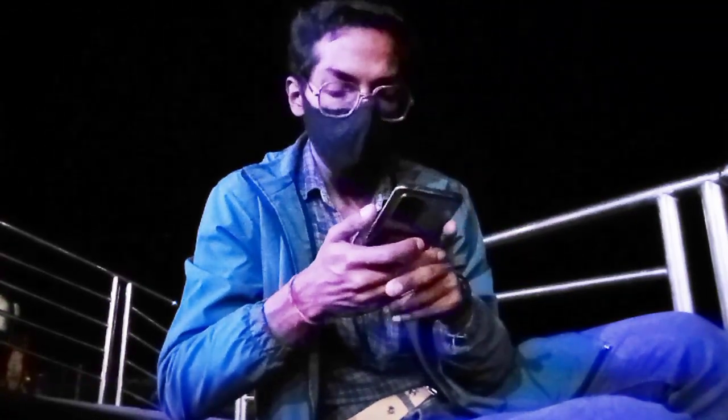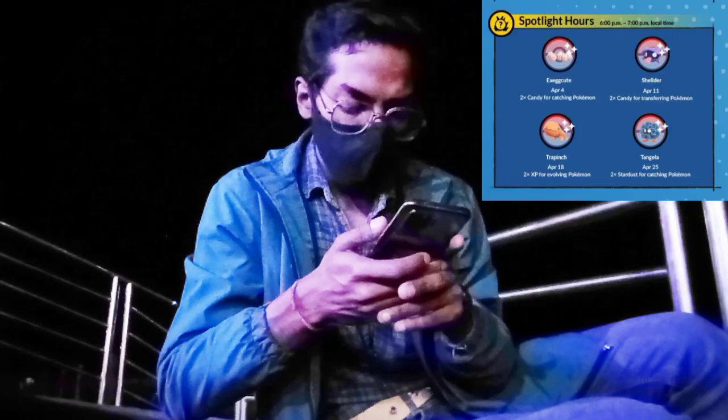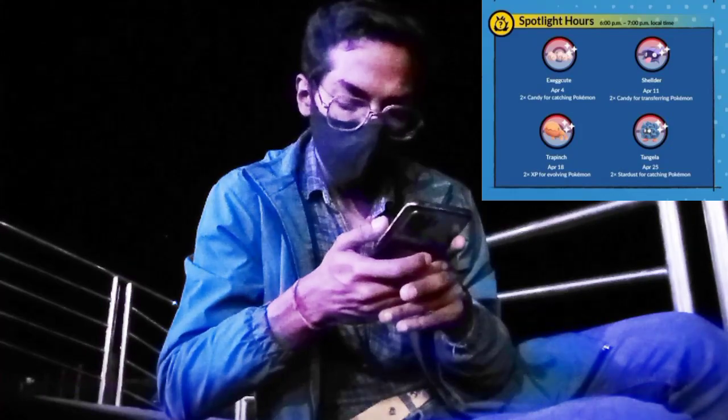The Spotlight Hours are one-day events from 6pm to 7pm local time. April 4th features Exeggcute with Double Candy for catching Pokémon. April 11th features Shellder — also shiny — with Double Candy for transferring Pokémon. April 18th features Trapinch, which is Dragon-type and Ground-type, with Double XP for catching Pokémon. And the last one will be Tangela on April 25th with Double Stardust for catching Pokémon.